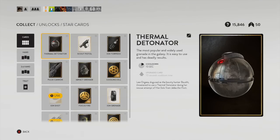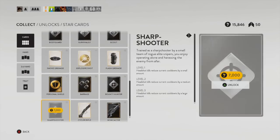First off, here's your thermal detonator. I believe everybody begins with this item unlocked. I use this thing a ton during the beta. You can throw this thing anytime, even when you have the personal shield up.